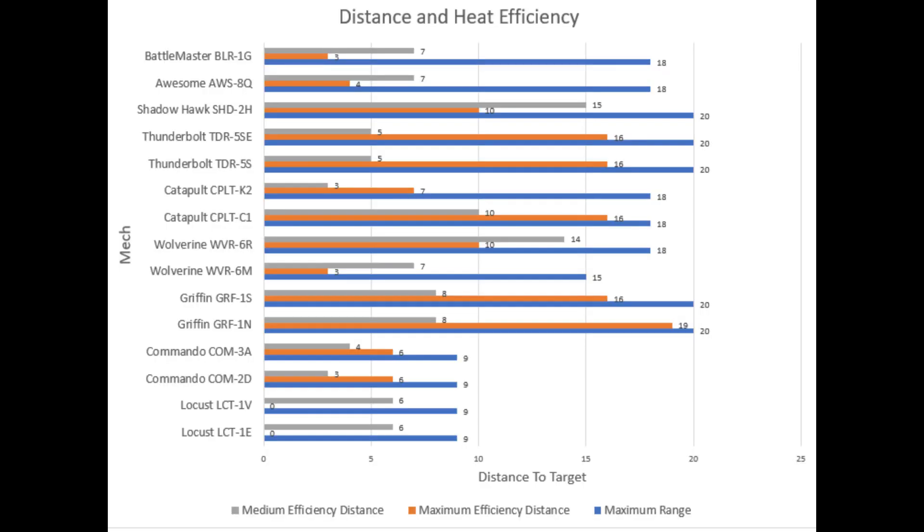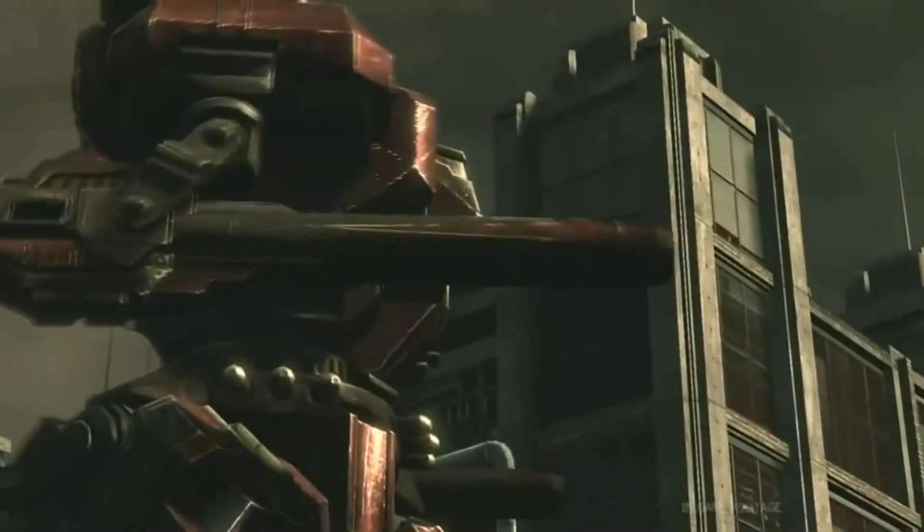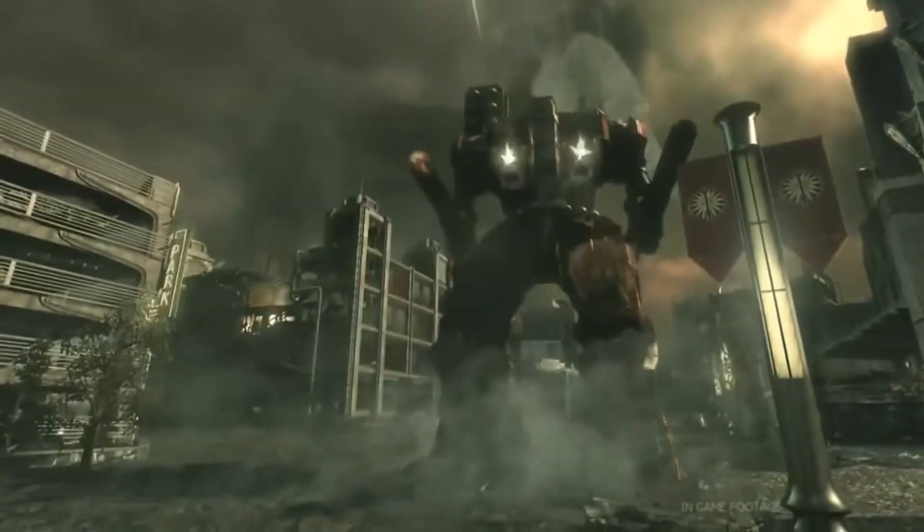This chart shows the ranges where you should be able to achieve medium to maximum efficiency. It is also important to know what these charts do not tell us. They do not tell us if heat sinks will be enough to cool your mech, but they show the distance where you can get the most out of each heat point. Also, these charts do not tell how many damage points you will inflict on an enemy — they only show how to get the most damage from each heat point. If your mech starts to build up heat, you will need to show restraint, so even if you are at the best distance for heat efficiency, watch your heat.